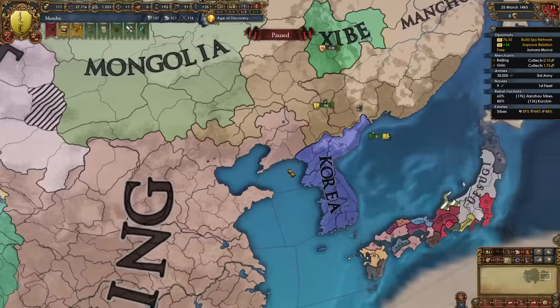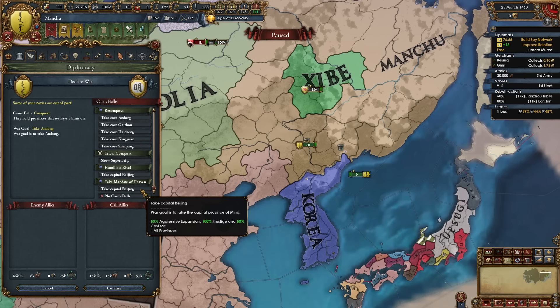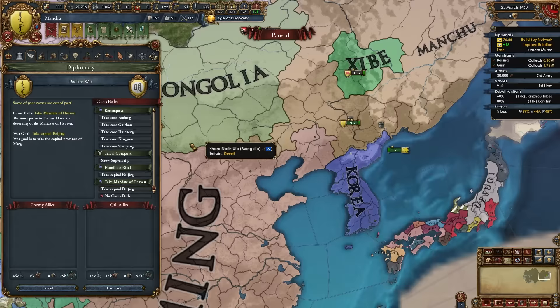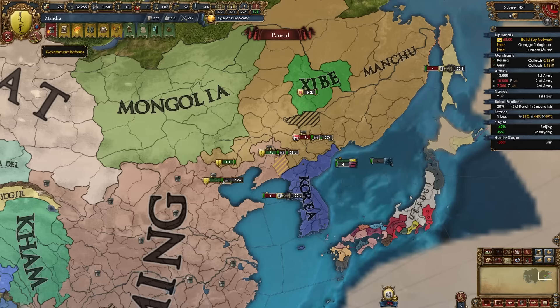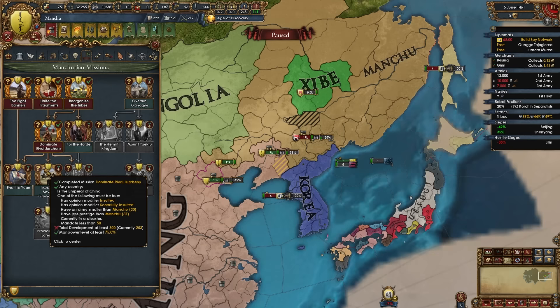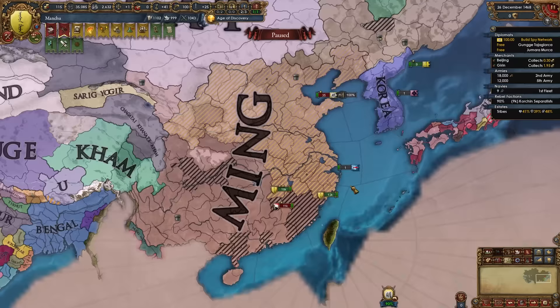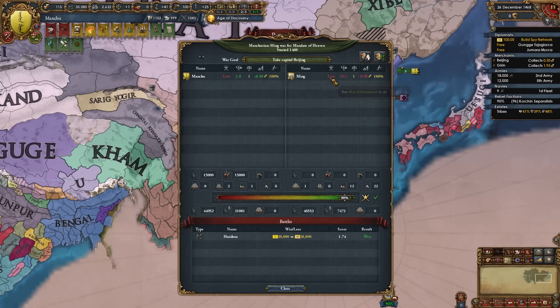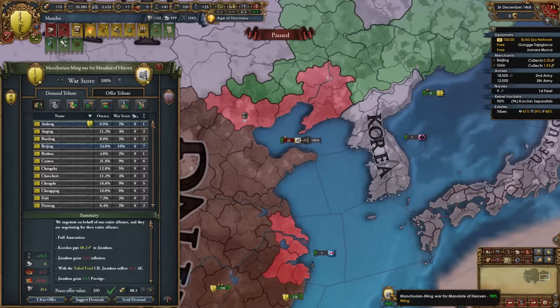Declare on Ming with either the tribal conquest CB, allowing you to beat them up and gain warscore from battles, or the 'Take Mandate of Heaven' CB which gives 50% less aggressive expansion and 50% cheaper provinces. The Take Mandate of Heaven CB is obviously better. We're not actually taking the mandate — just taking provinces. In my game Ming's war exhaustion is super high, they have no troops, rebels are popping up, and they're even in a coalition. This war is done quickly.